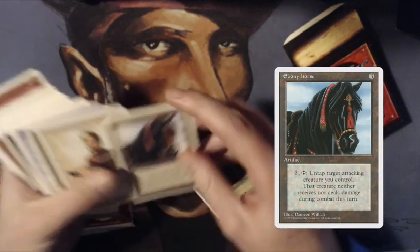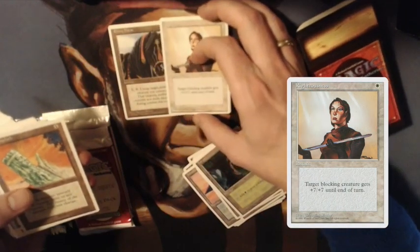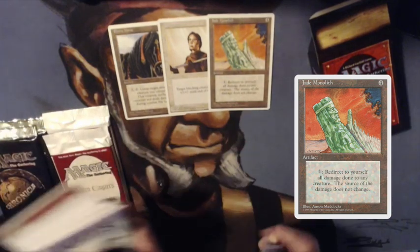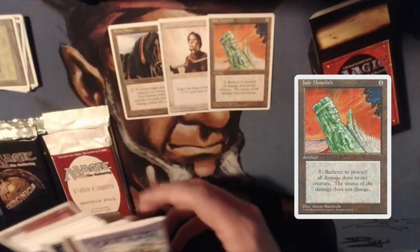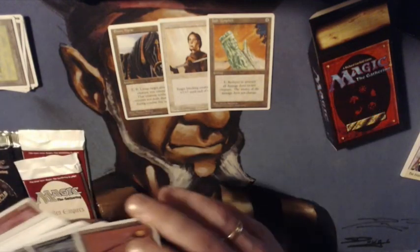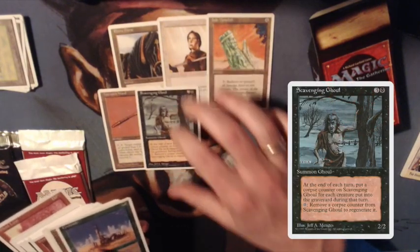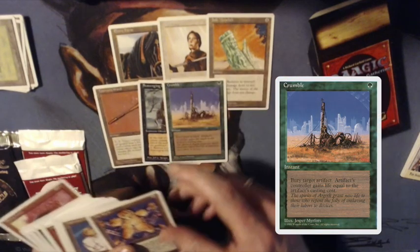There's the Ebony Horse — that's not a good one. It's basically a Maze of Ith and a Righteousness here, that's pretty good. And a Jade Monolith. It's really hard because the camera is kind of blurry, so I'll try to get the cards up here for you. I believe you can redirect damage that a creature gets to yourself — when it's blocking you can pay, I believe, two mana and then you can take the damage yourself.